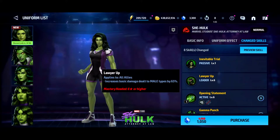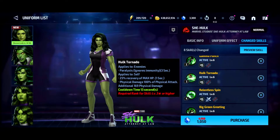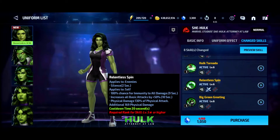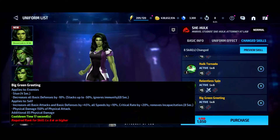Her leadership applies to all allies: increased damage dealt to male types by 65%. There's nothing on the first or second skill. The third skill has a 25% heal. The fourth skill has increased all attack by 50% and damage immunity for nine seconds — which is quite long; that's usually what you'd see on an awakening skill or tier 3, like nine to eleven seconds of immunity. Really good. The fifth skill gives all defense down by 50%, all attack and all defense by 45%, 10 speed, and 20% crit rate.